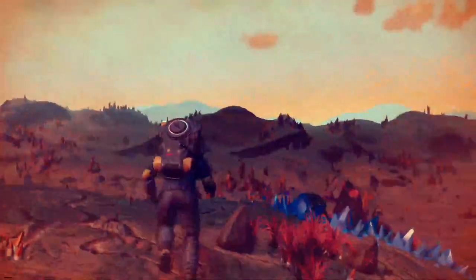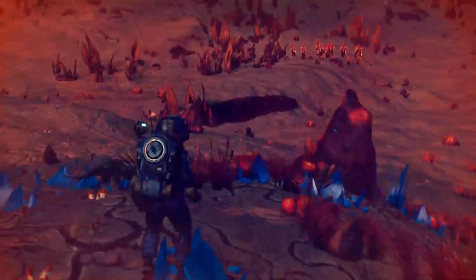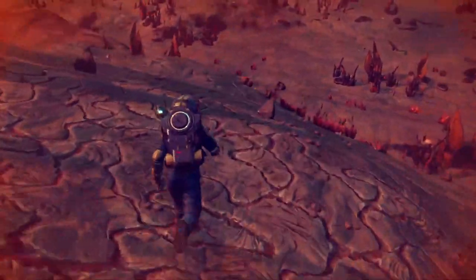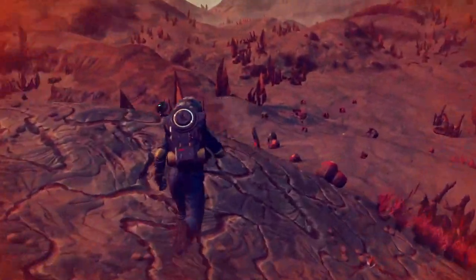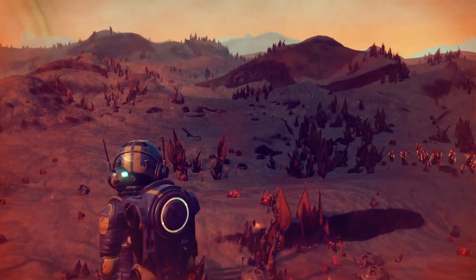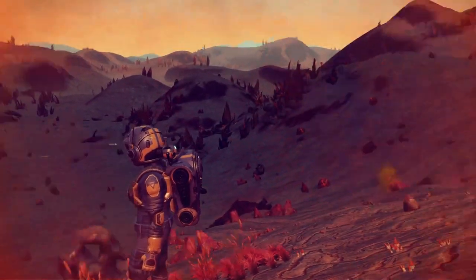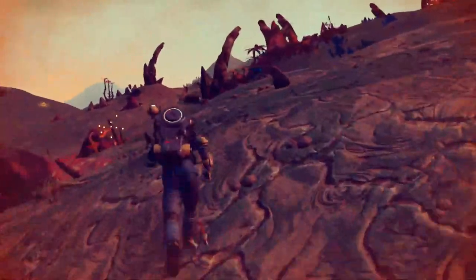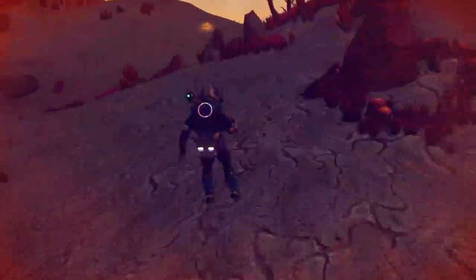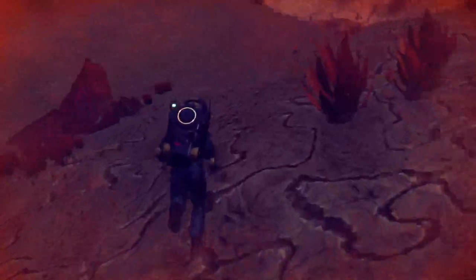We'll head to that peak next. It is daytime finally — I can see some chlorine and copper over there but nothing significant in the distance. No ships circling. If it were a corrupted planet, we'd be stumbling over ships left and right — there are so many ships on those planets, it's ridiculous.